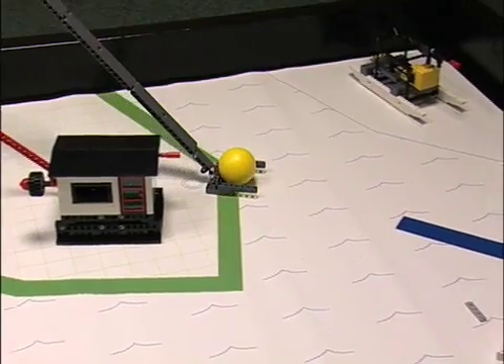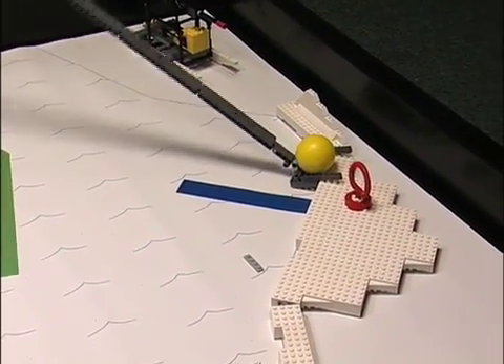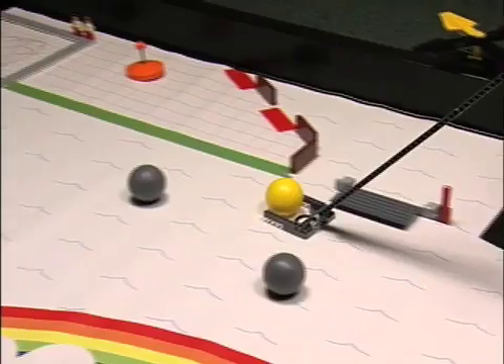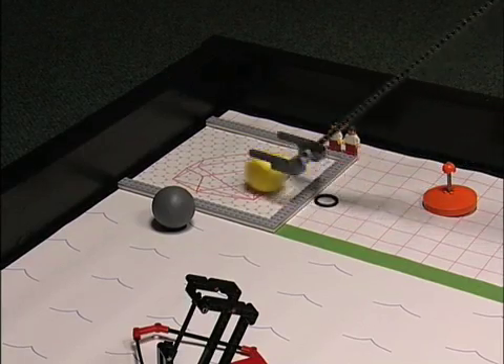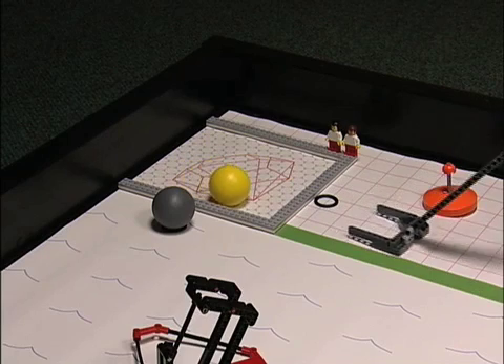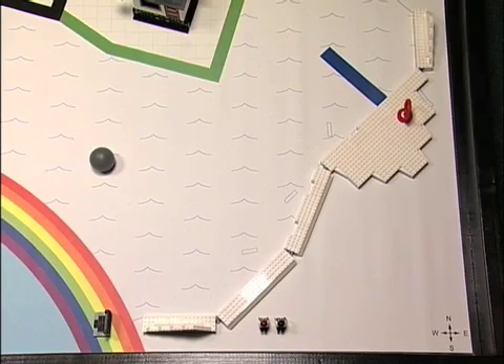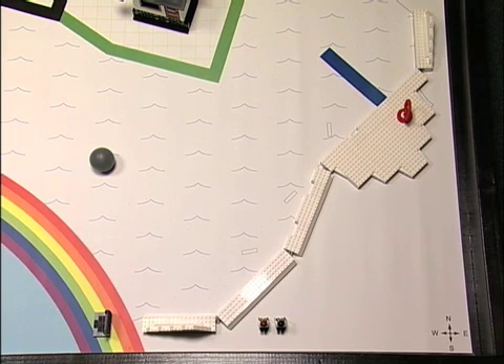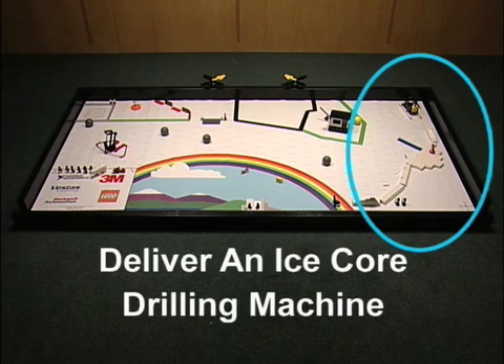Fund Research or Corrective Action Mission. Move money, the yellow ball, to the research area or to the underground reservoir. For the ball to score, it must be touching the underground reservoir or research area ice sheet models and or the mat within those models, but it must not be touching the mat outside those models. The scoring money ball is worth 15 points.